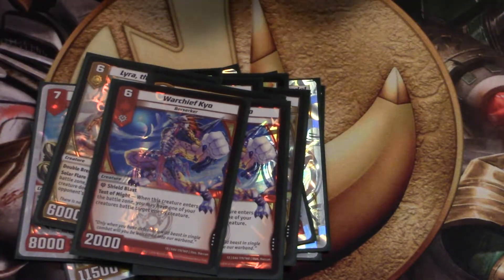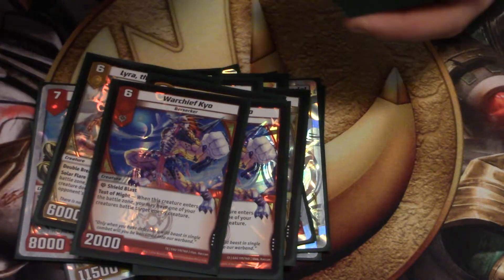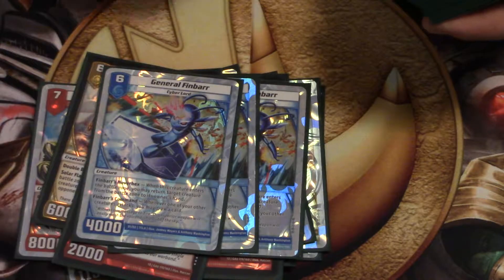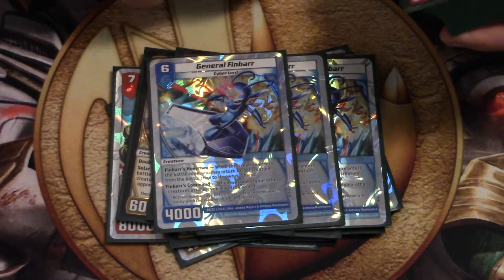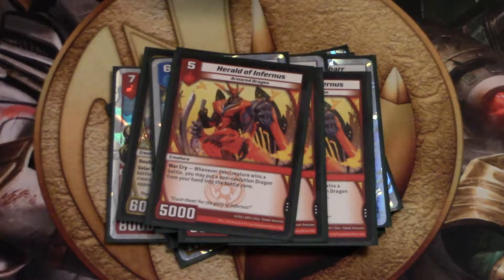Some Warchief, just to battle creatures, because most of your creatures are pretty big beefy monsters. He's also a shield blast creature. General Finbar is just a great bounce, and you can hit off every time you attack — which makes the next card pretty busted.